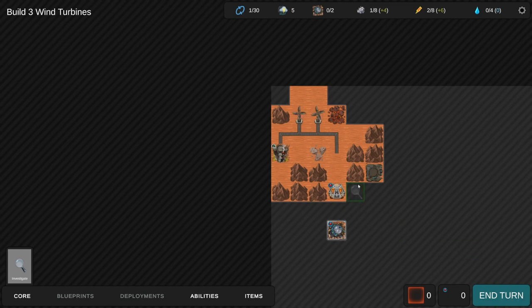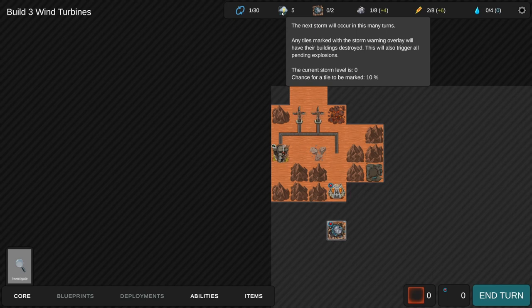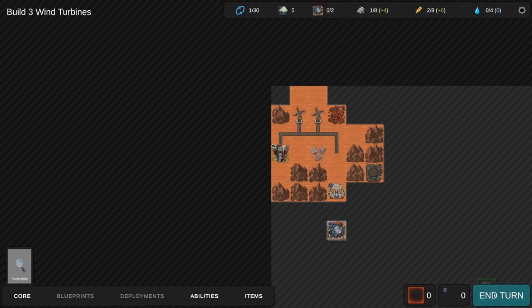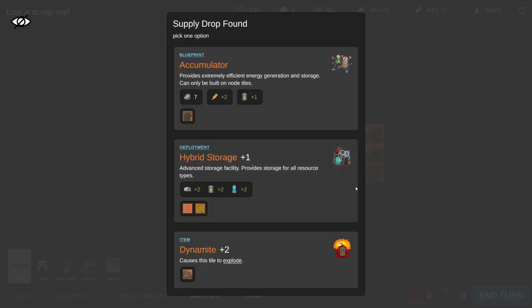The next storm will occur in this many turns - any tiles marked with a storm warning overlay will have their buildings destroyed. This will also trigger all pending explosions. We're going to pass a turn, connect the last thing, and we get a supply drop providing extremely efficient energy generation and storage, but it can only be built on node tiles. These blue ones are blueprints.